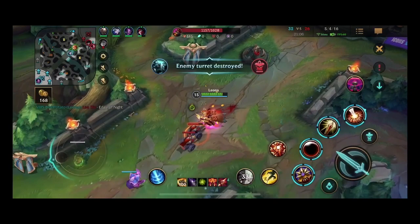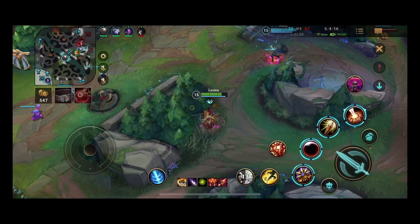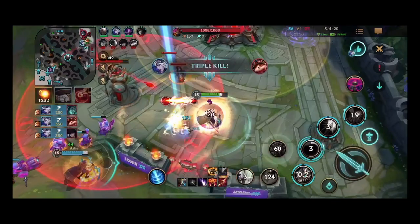Miss Fortune is pushing and gets a turret but dies. We need to group mid and take this turret, but Ashe leaves mid for enemy jungle camps, Kennen prioritizes red, and Pantheon backed — this is totally not going as planned. Please enjoy this clip of me helping Ashe get a quadra kill. Well played — not every game is easy, right?